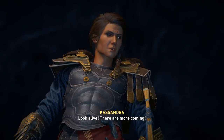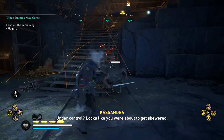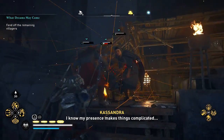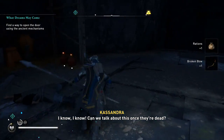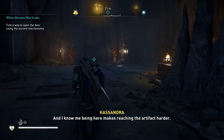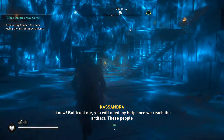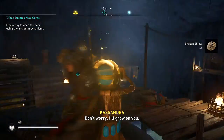More enemies keep spawning in waves. In-game dialogue kicks in — Cassandra says she must envy them. She mentions it's her first time working with another person in a very long time, and that we'll need her help once we reach the Altar of Earth. I'm not getting rid of her. 'Don't worry, I'll grow on you.'